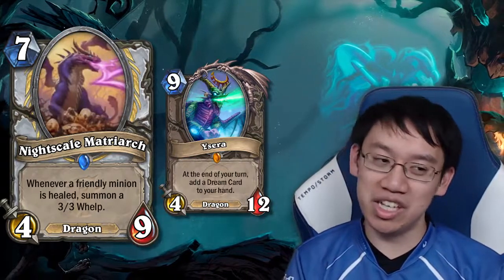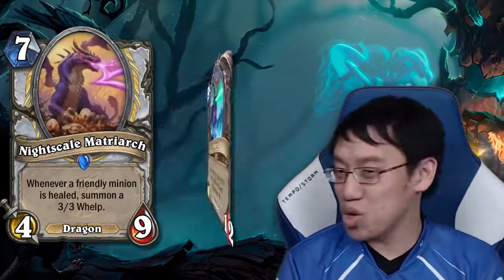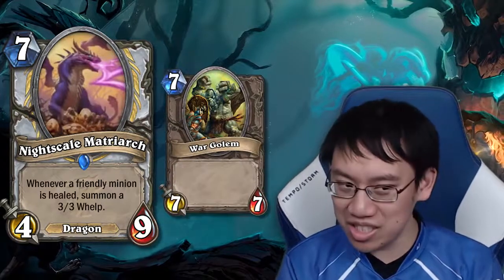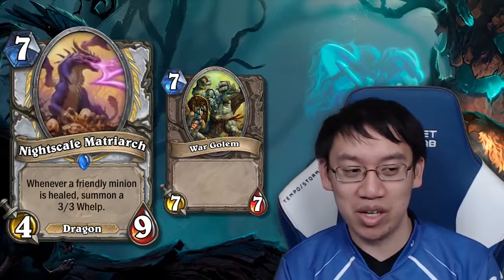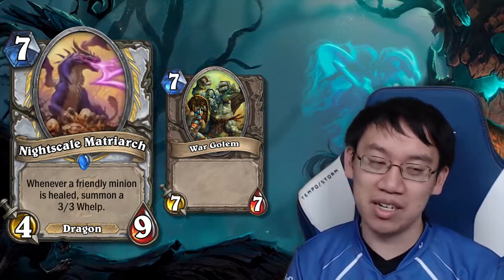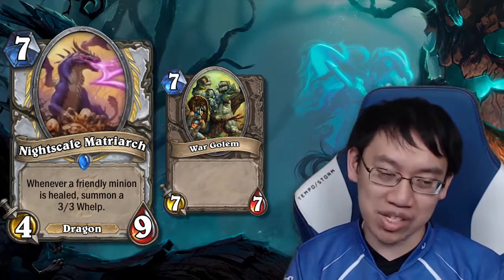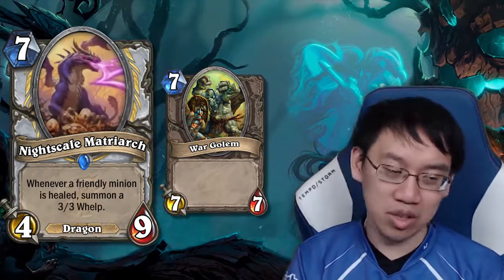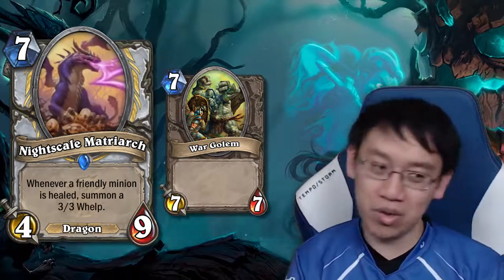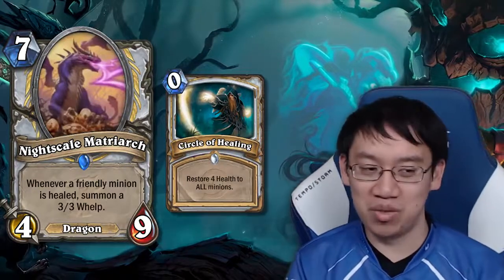It's usually just a 7-mana 13-stat minion, which is worse than War Golem in some ways. It does have better stat distribution — you want the big effect card to have 9 health, making it very tough to remove. The only question is whether it's too slow. It doesn't do anything the turn it comes in unless you spend mana to immediately heal something, or run Circle of Healing with it.